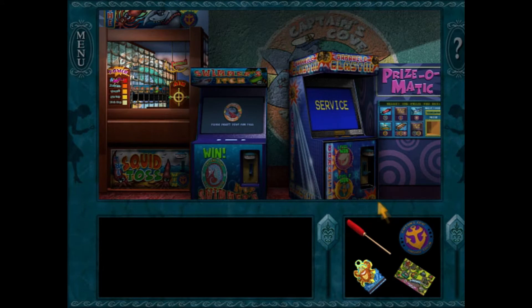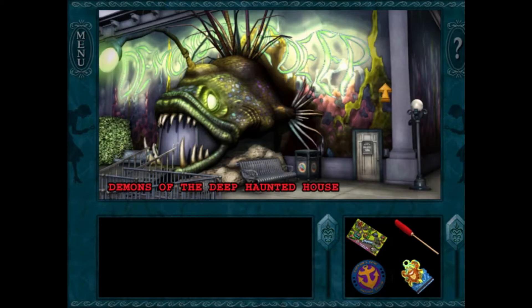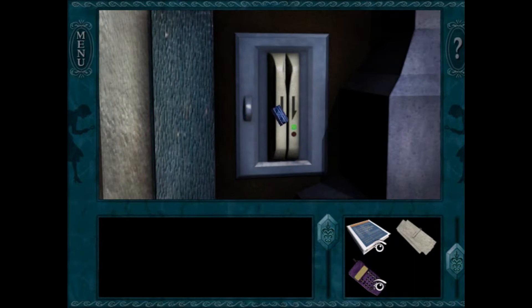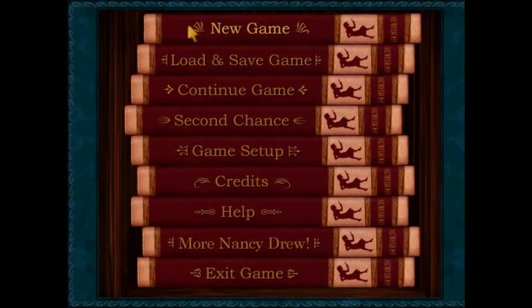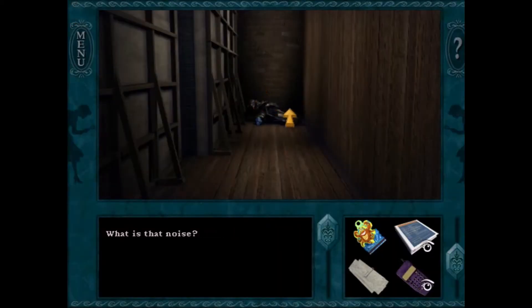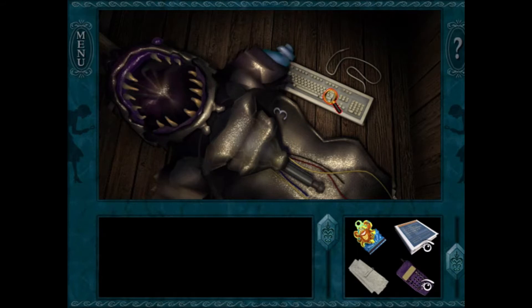The roller coaster area is locked. The player goes to explore the haunted house, noting odd sounds coming from below. They fall through and discover a keyboard, then find what appears to be an employee costume or animatronic - possibly for scaring people in the haunted house. It looks like it might be an animatronic with wires sticking out, sitting on a base pole.